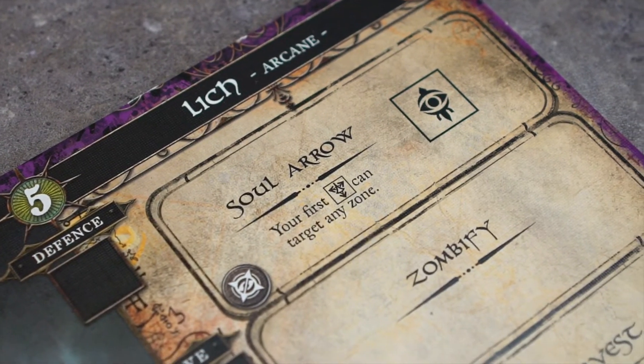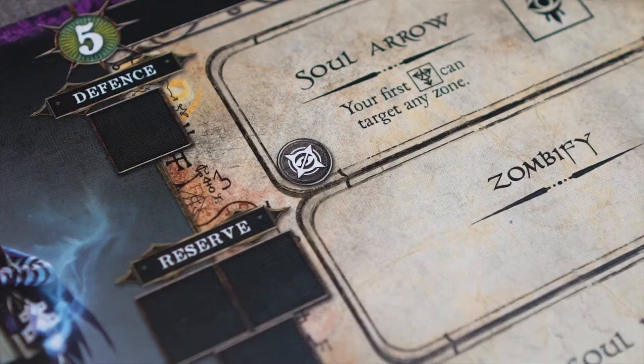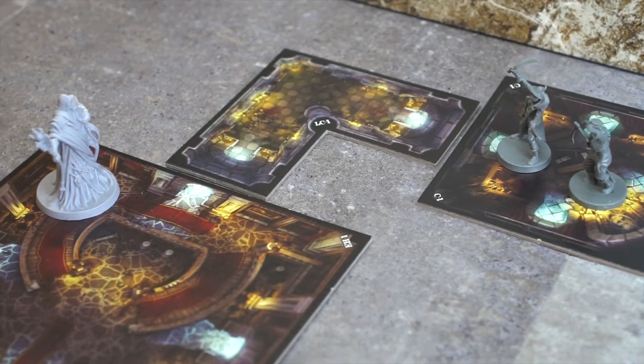Some abilities will have a range listed in this corner. If no range is displayed, then it has a range of 0, or it may be irrelevant to the ability. This is a line of sight symbol. If this appears on an ability, direct line of sight is not required with the monster's chosen target.